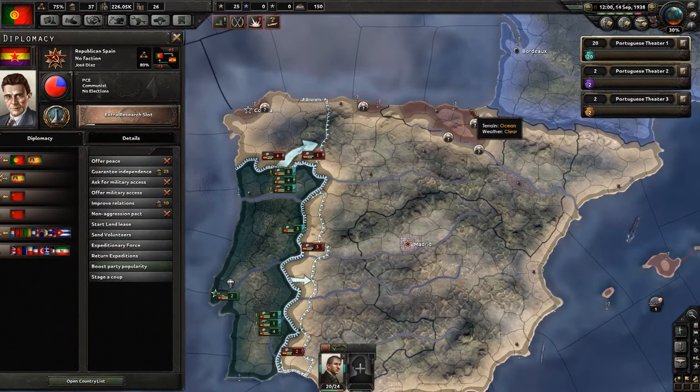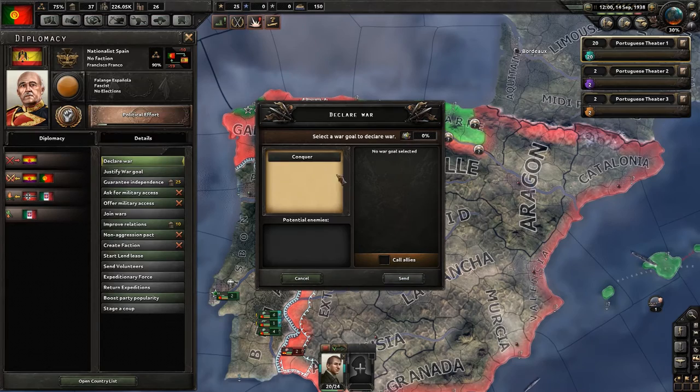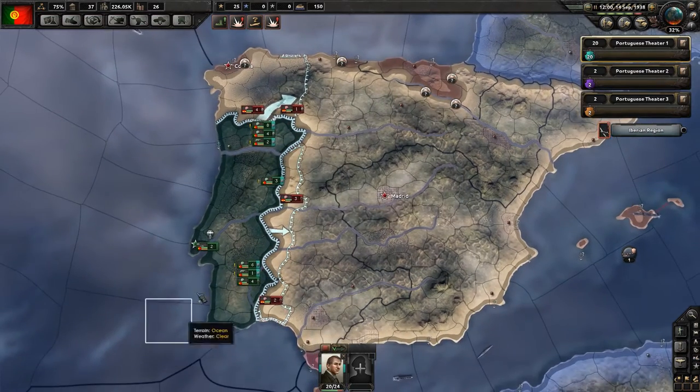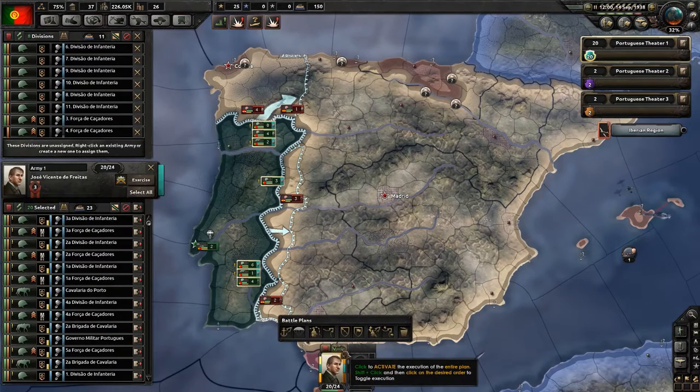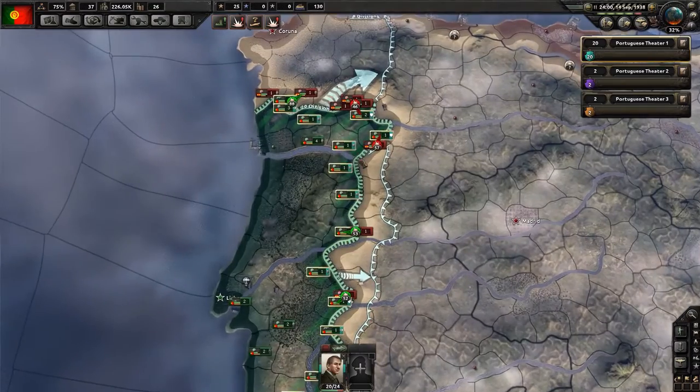We're also at the same time going to declare on Nationalist Spain who, again, have no allies. We're just going to declare. Conquer. Done. We're now at war with everything. Activate the war plan. See how it goes.